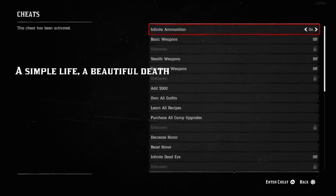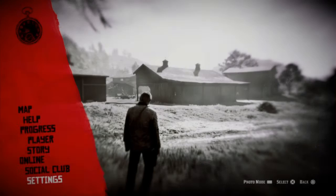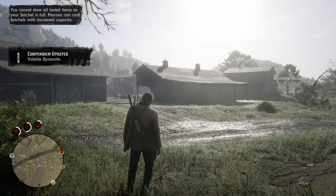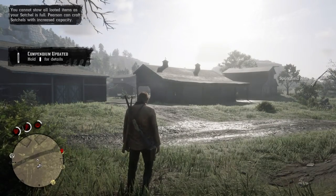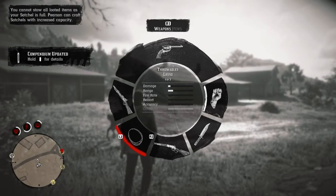Next is 'A simple life, a beautiful death' — this grants a basic loadout of basic weapons. It basically gives the following loadout: Cattleman Revolver, Lancaster Repeater, Springfield Rifle, and gives you dynamite unlockable.